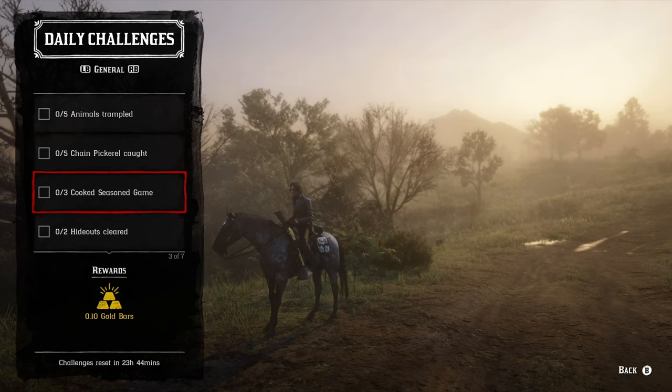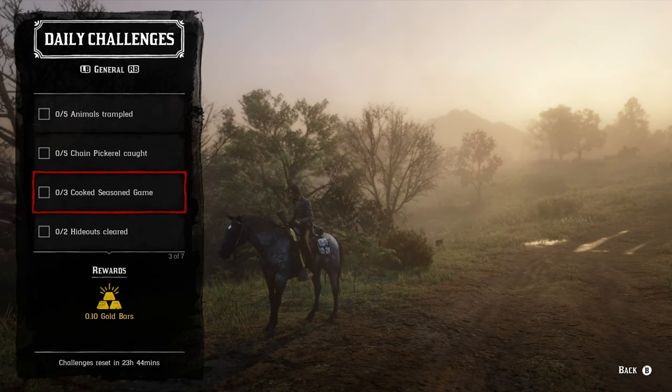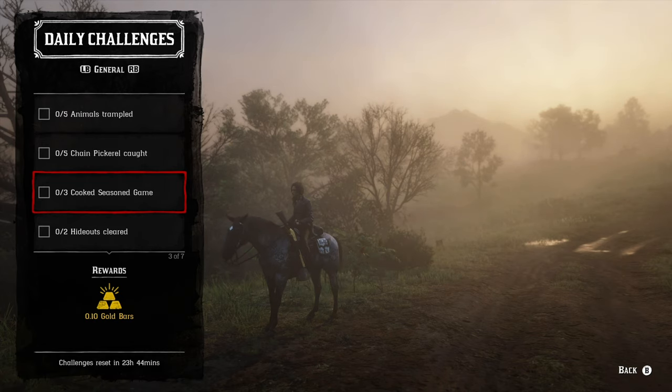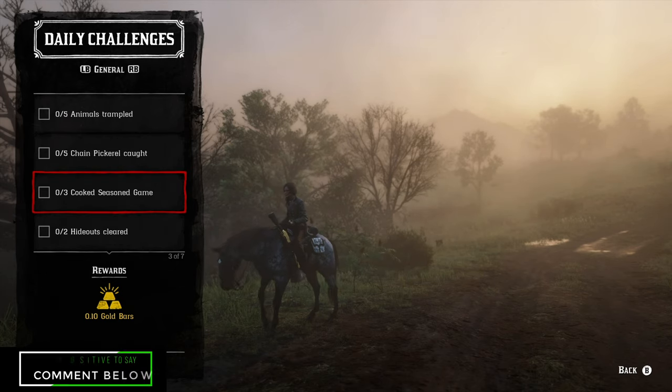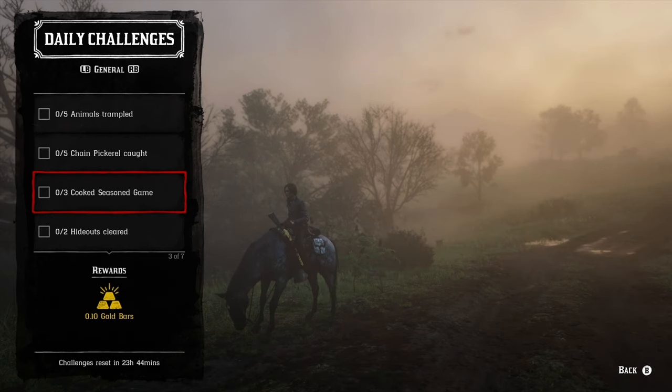We have three cooked seasoned game meat — this is a three-step process. Number one, you have to get the game meat. Number two, you have to get the seasoning. Number three, you have to cook it. Game meat is going to be like rabbits or ducks, things like that. Seasoning is going to be thyme, oregano, or mint. If you're in the Dakota River area or pretty much any river area in general, you're going to find a lot of mint. So thyme, oregano, or mint — and then for cooking you can use your wilderness camp, your actual camp, or any of the campfires in towns or any naturally scattered throughout the world.